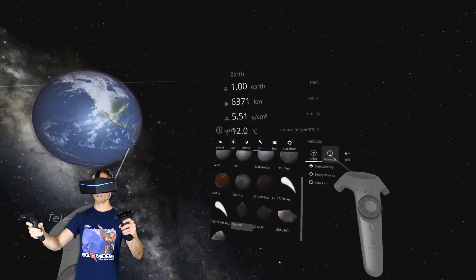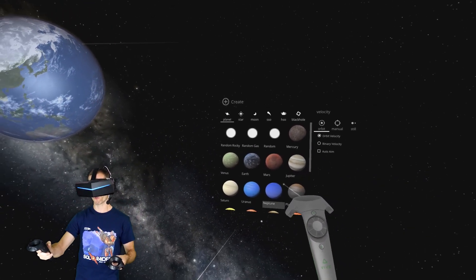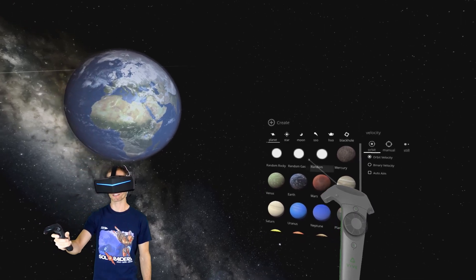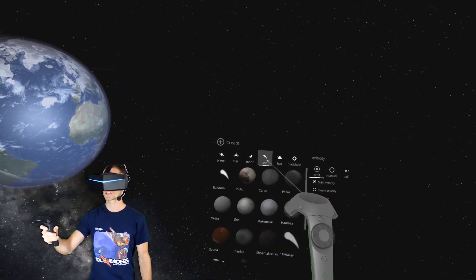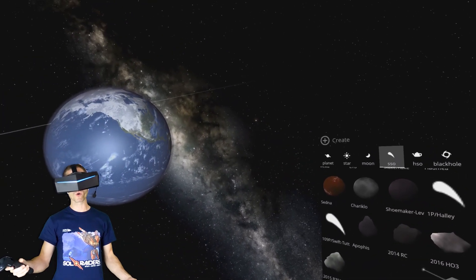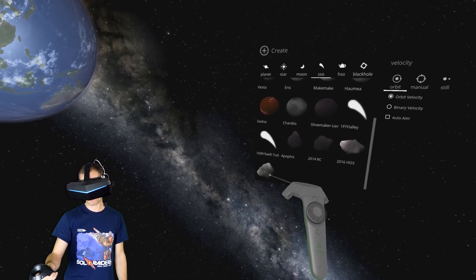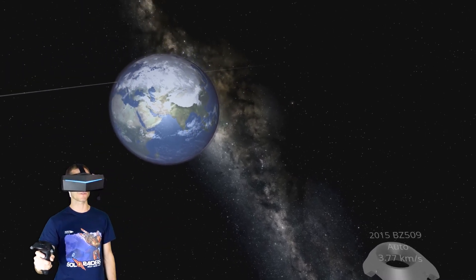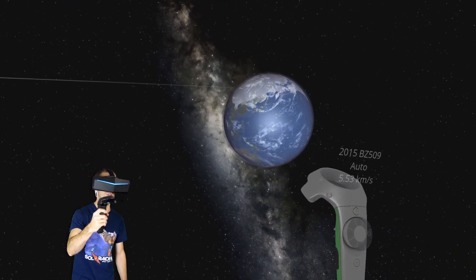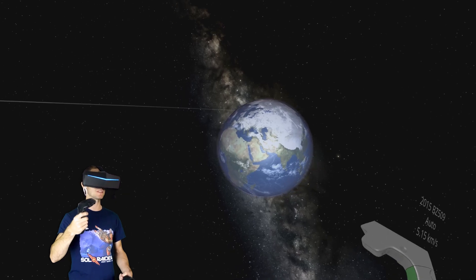So what I want to do with Earth here is I want to smack some stuff into it. I've hit it with little planets before, but I want to hit it with an asteroid really, really fast — basically light speed — just to see what happens. Let's go SSO. I don't know what SSO stands for. Is that like small celestial object? Let's try 2015 BZ509 — that stands for broken zebra. That's what happens when a tiny little meteorite hits: it just burns up. It doesn't do a great deal of damage.